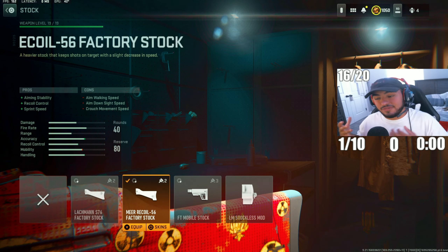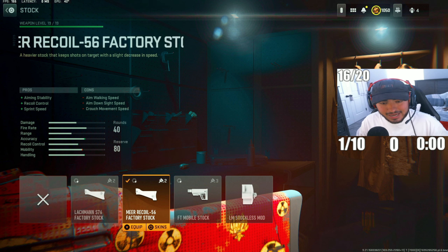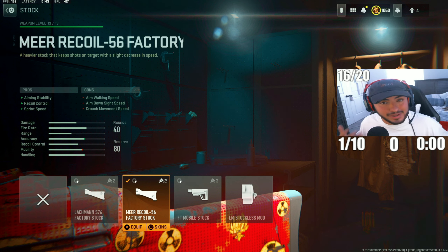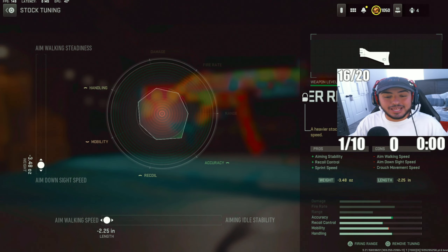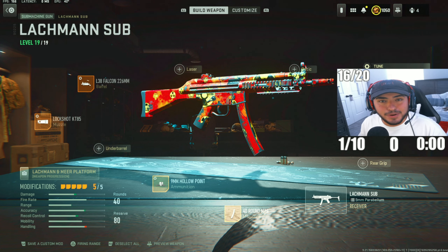We're skipping the laser so we don't give away positioning, and instead going with the Mirror Recoil 56 Factory Stock. This increases aiming idle stability and lets you run around the map faster. Tuning: ADS speed to 3.84 and aiming walking speed to 2.25.